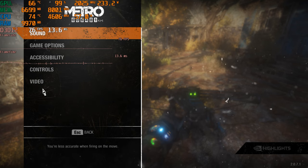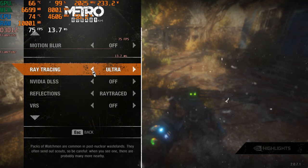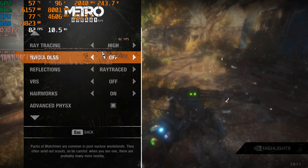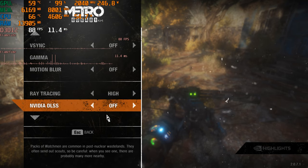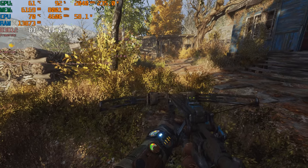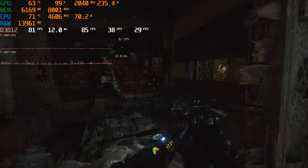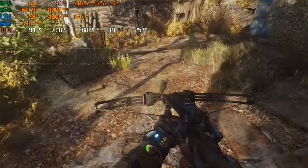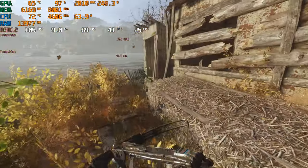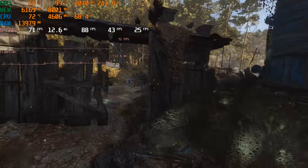Now let's drop DLSS and go to native, turn down quality to ultra, and ray tracing to high. This is now ultra settings — 1080p ultra, not extreme — with high ray tracing, no DLSS. We're getting way higher FPS than extreme with DLSS quality, and it doesn't really look worse. Ultra still looks great, can't tell many differences. Shadows on extreme were slightly better, but the game looks pretty much the same. Ultra is much better than extreme in this game — extreme is basically a benchmarking mode.